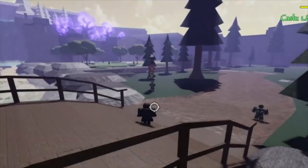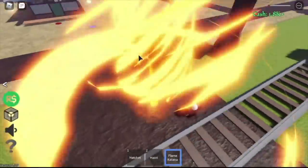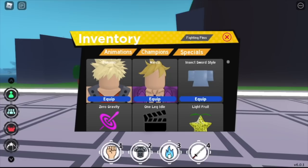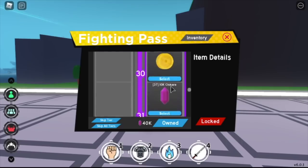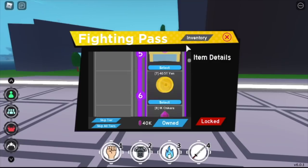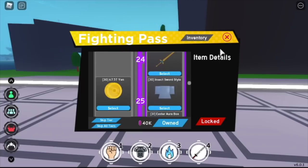Next up we still have — I think next is the Insect Style. Yeah, Insect Style. That's new. You can unlock it from the latest fight pass, so make sure to finish the fight pass. The Insect Style is in tier 30 of the fight pass — make sure to unlock it. I'm gonna show you the skills. It is best shown in fights, not in this arena, because the second skill will go directly to the enemy.